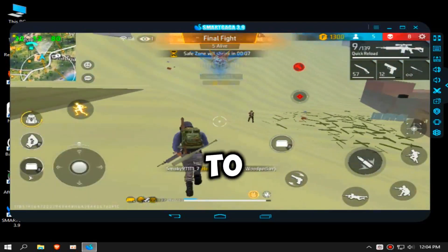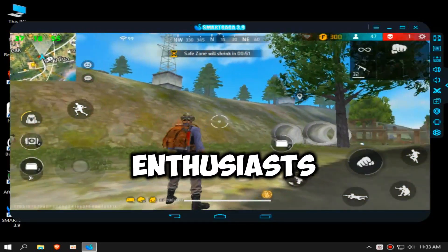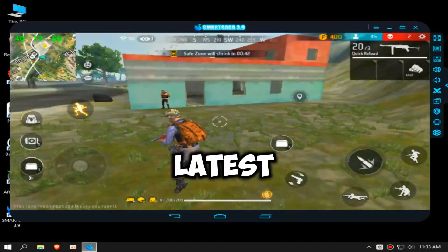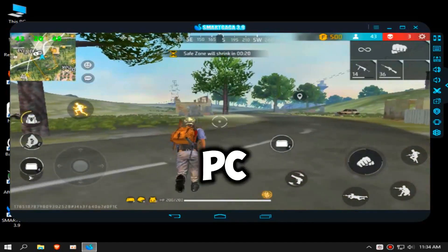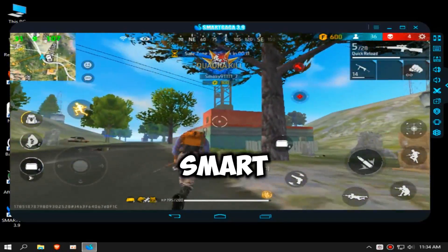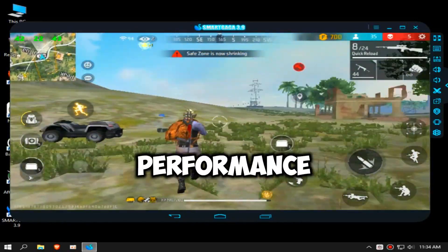Hey gamers! Welcome back to my YouTube channel, your go-to destination for all things gaming. Today we've got an exciting video lined up for all you Free Fire enthusiasts out there. In this video, we're diving deep into the world of Smart Gaga 3.9, the emulator that comes pre-installed with the latest Free Fire OB 44 update. If you're gaming on a low-end PC and looking for the perfect solution to enjoy Free Fire without any hassles, then you're in the right place. We'll be exploring why Smart Gaga 3.9 might just be the ultimate emulator for low-end PC players, allowing you to experience the latest Free Fire update without any lag or performance issues.